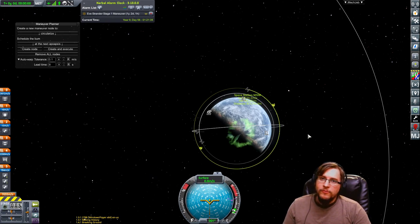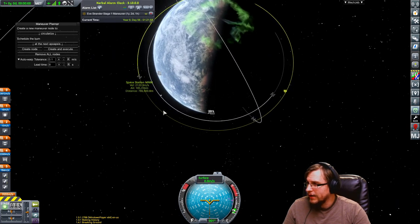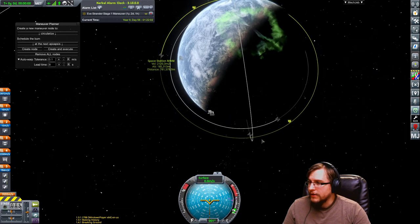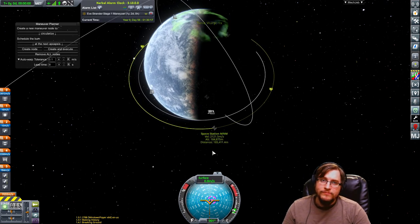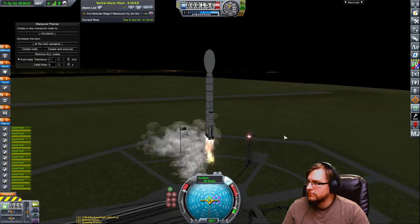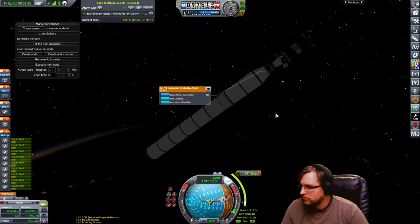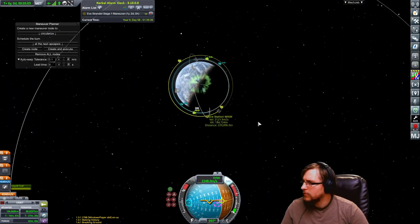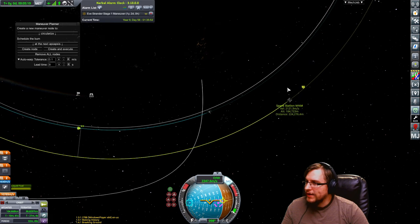So I'm going to send it to about 100,000 and then circularize there. To make our lives easier we're going to wait for a launch window — I'll wait for the space station to be above the airfield. It doesn't have to be exact; it can be pretty close or even further ahead. Let's go ahead and launch this rocket. Okay, 104.98 — not perfect, but that's okay. As you can see we are behind the space station and we're going to catch up to it eventually.